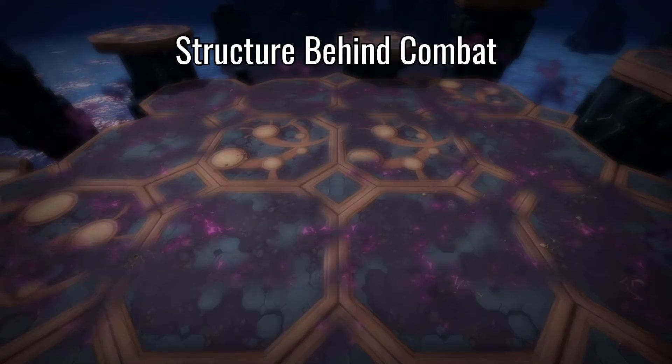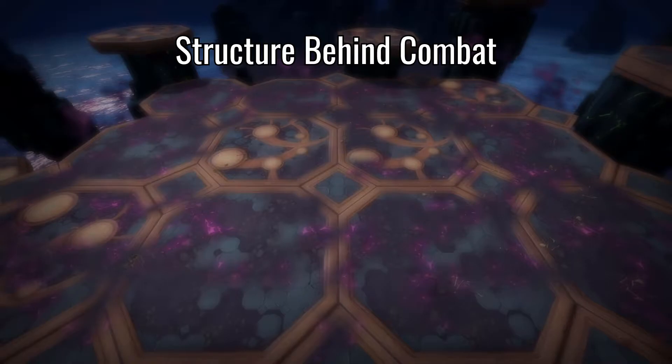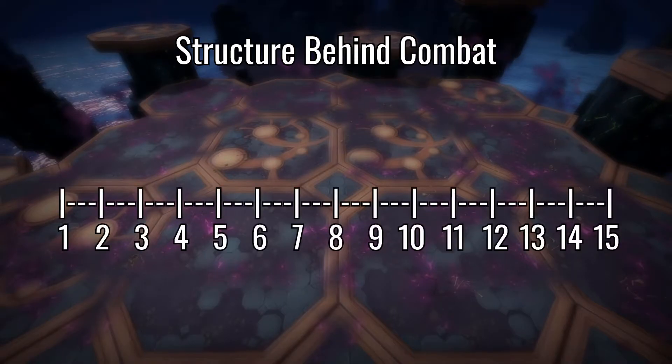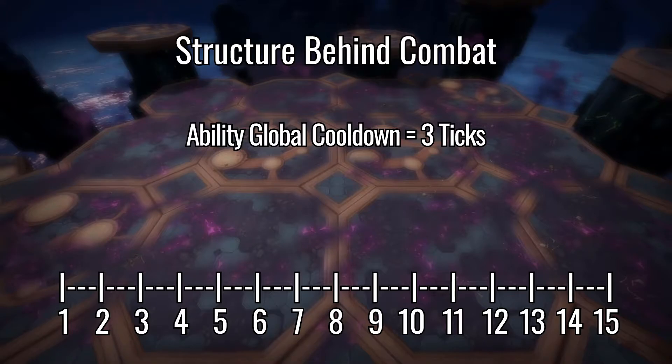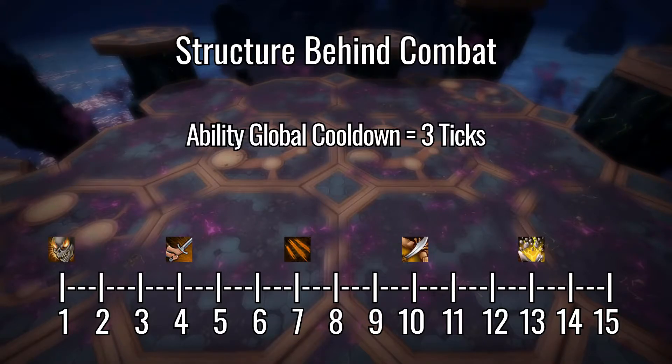This tick system is the structure of how every attack is executed in RuneScape. I'll first start by showing you a timeline of game ticks. The easiest part of attacking to understand in this tick system is that abilities have a global cooldown of three ticks. Simple enough — every three ticks you can use a new ability regardless of what weapon you are wielding, as long as the ability is off cooldown. There are some exceptions, but we'll get into those in a later video.